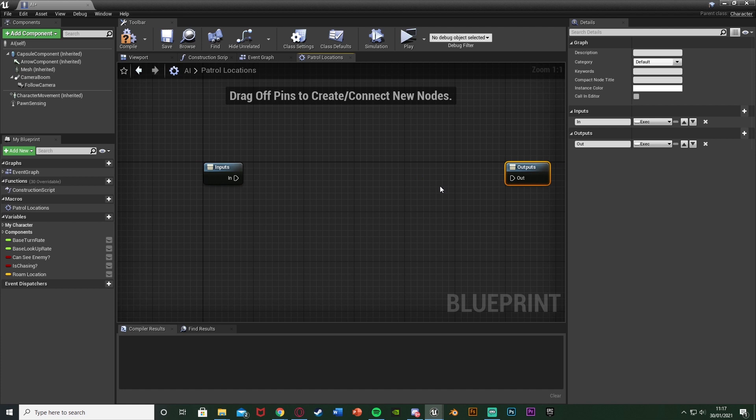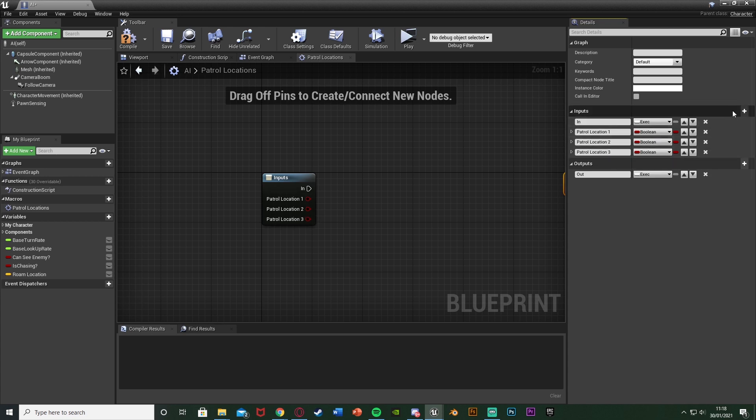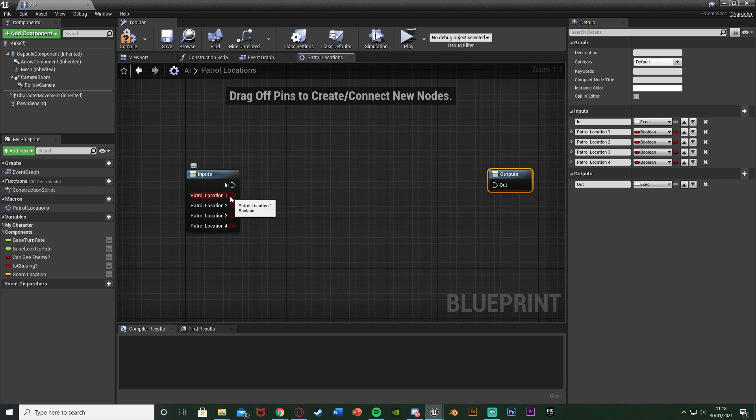Move the output out a bit. I'm going to create four new inputs — basically however many patrol points you have. I have four patrol points going around corners, but set up as many as you want. Hit the plus new parameter, call this one 'patrol location 1' and change the type to boolean, so it's true or false. Hit plus parameter again, use control V to paste the name, and put '2' — leave it as boolean. Do the same for 3 and 4. So now we have patrol location 1, 2, 3, and 4, all as booleans. Put in as many as you want, keeping them all as booleans in the inputs tab. It doesn't matter which order they're in, but one to four makes the most sense.